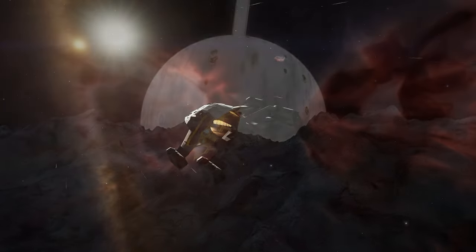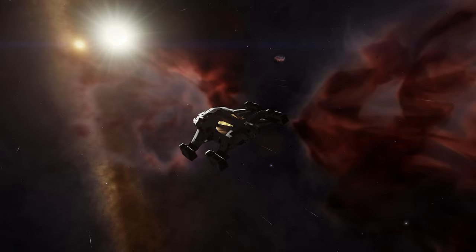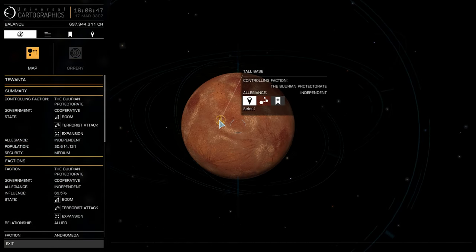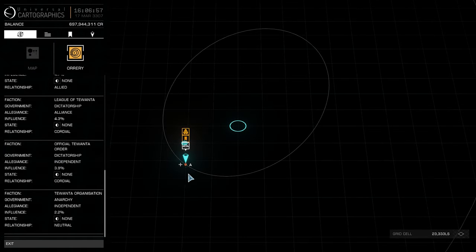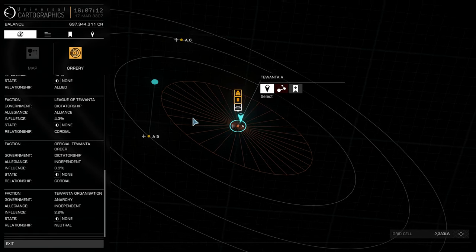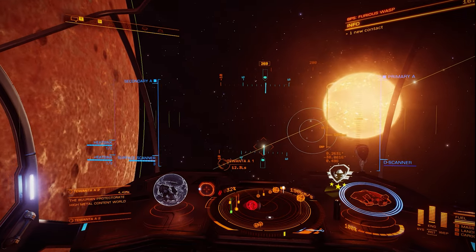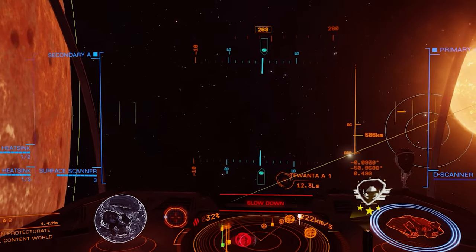Elite likes blue zones and indicators and often those blue zones will help you. On the system map you'll see some planets are ringed by a blue line — that means you can land on them. If the blue line has little towers coming off of it, that means there's a starport or an installation there. The system map also has an orrery showing you the orbits and current positions of all the bodies in the system relative to your own position. When orbiting a planet in supercruise, if you keep the nose of your ship inside the blue zone on the climb ladder on the HUD you'll move much faster.